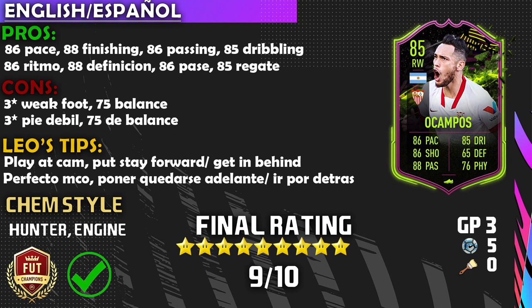Now onto the cons — two cons. Number one: three-star weak foot. If he were four-star four-star this card would be at least 350k, double the price. Second con: 75 balance — he does fall down a little bit and feels slightly clunky at times, but then other times he feels incredible. LeoTips: the best position is center attacking mid in midfield, and set him to stay forward to get behind defenders — that'll give you a lot of good one-on-one opportunities with Lucas Ocampos.